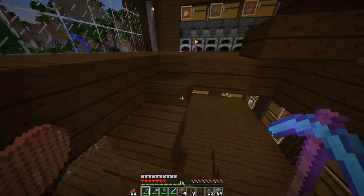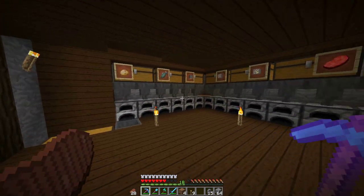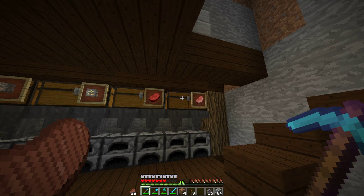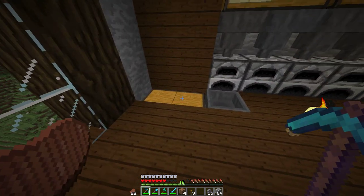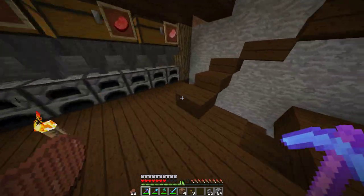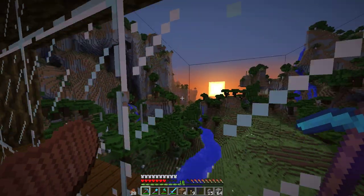The storage system doesn't work yet — I'm going to make it sort everything, but that'll be later. I'm going to extend it out to like 30 chests or whatever. This is the furnace room: you smelt things and it puts them into the furnaces, and when it's done it pops into the chest. If you go up to the top it has an amazing view.